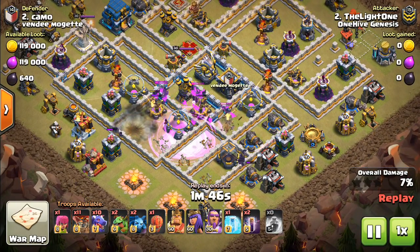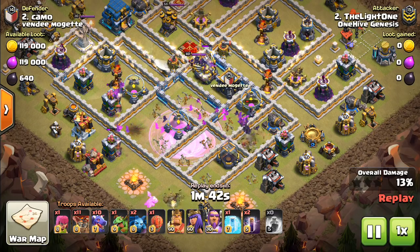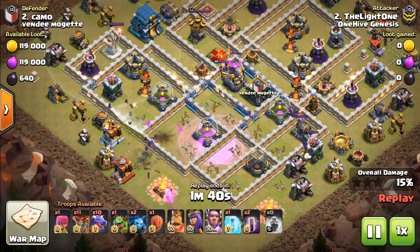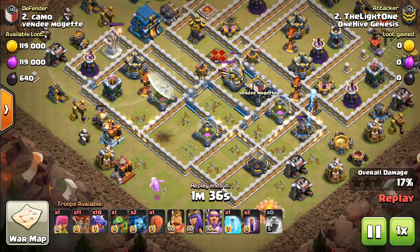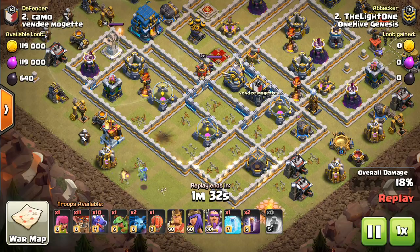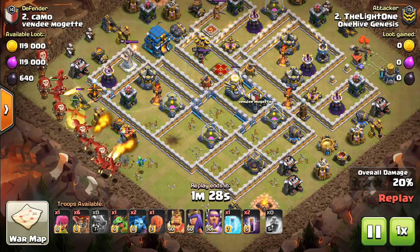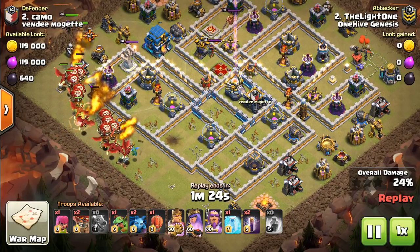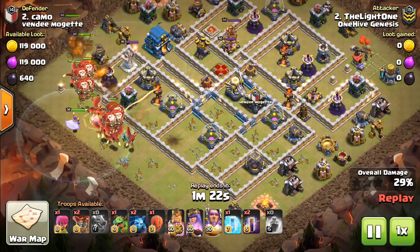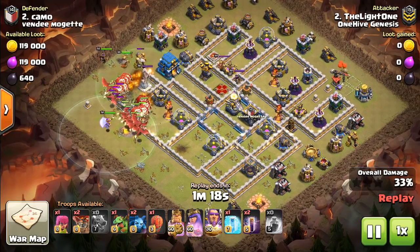This first one here is a nice dragon attack at Town Hall 12 that you think wouldn't be as easy, but against the right base you can just destroy it with these dragons. Part of the reason this attack works so nicely is because of all single infernos — the wizard tower coverage isn't great. That bottom area was very susceptible to a mass bat spell, so it drops the rage, drops like six or seven bat spells, and just destroys that area, and then from there the dragons can move through.